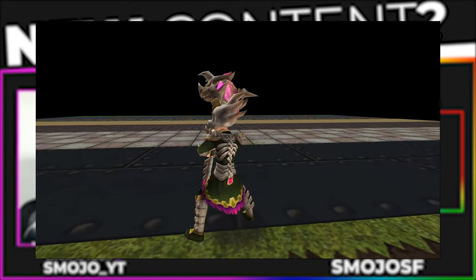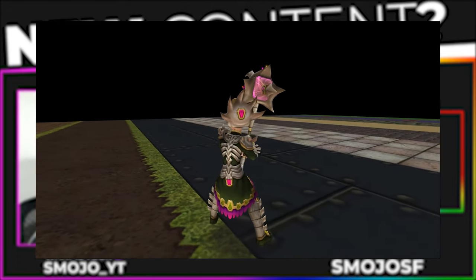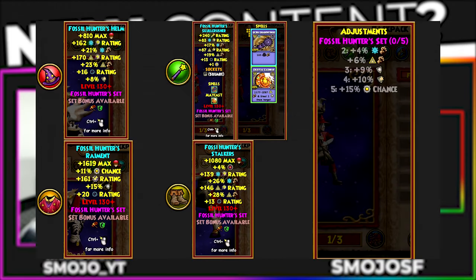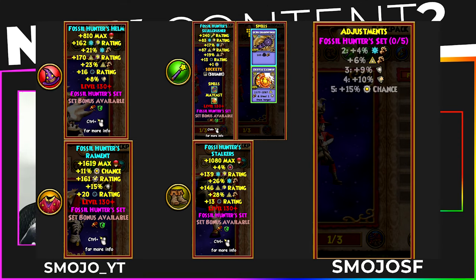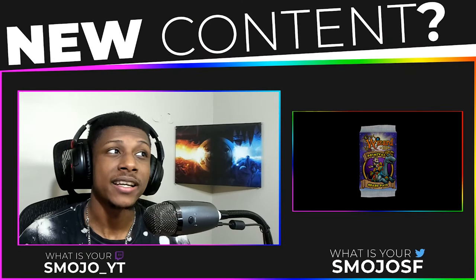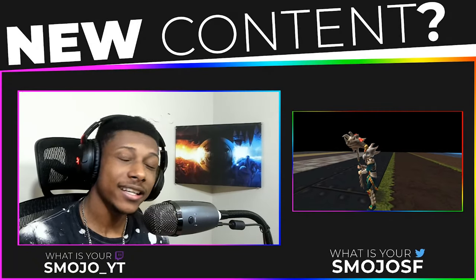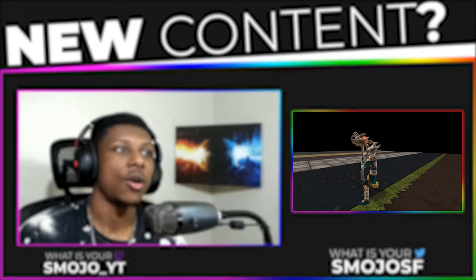Lastly, we have the Myth and Ice set, which is the same as the previous sets — the stats aren't all that great. It's unique and cool-looking, but I still think people are going to prefer Dragoon gear over this. Not to say I want armor in the game that everyone has to pay money for with better stats than Dragoon, but I need a little bit of motivation to buy the packs, you know.